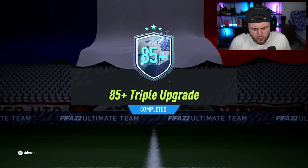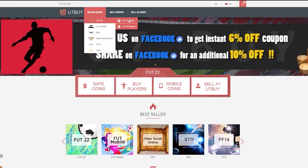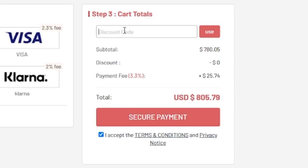EA just dropped the 85 plus triple upgrade for Foot Fantasy Team 2. Let's open up a bunch of these, plus my campaign bag player picks, and let's see what we get. For cheap, fast, and reliable Foot Coins, check out u7buy.com. There is a link in the description, and use the code HABER to get yourself a discount on all of your orders.